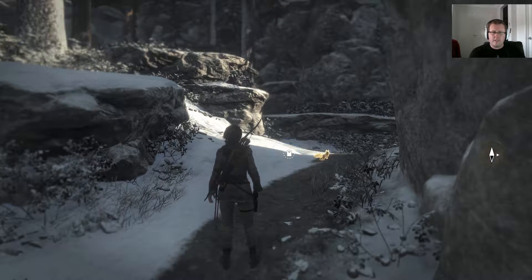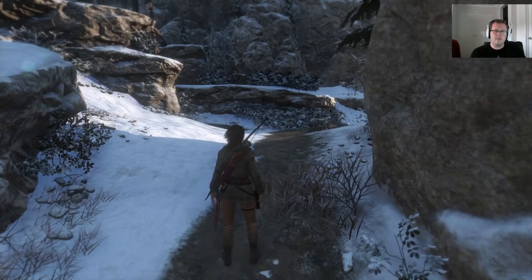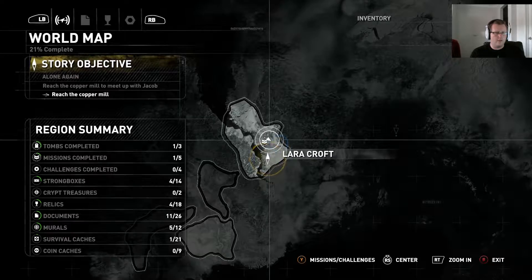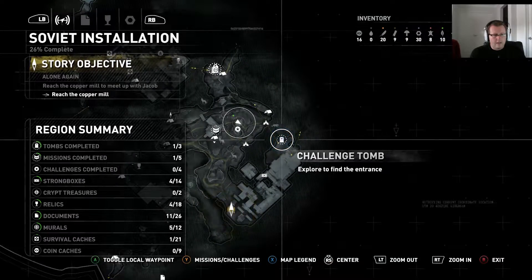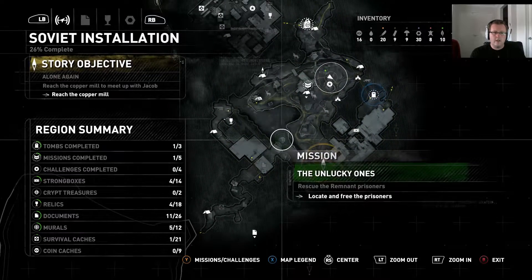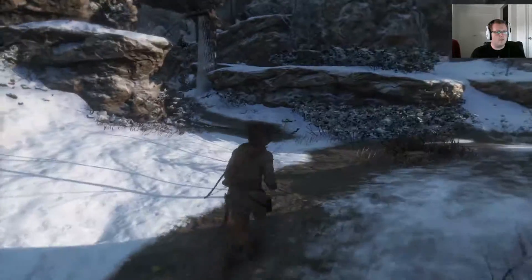Hello everybody and welcome to episode 6 of Let's Play Rise of the Tomb Raider. We are going to jump straight back into it. Why is this zoomed out? We're going to do the other optional challenge tomb in this area if we can, and then we are going to do the mission and hopefully get some more parts from the remnant guys.